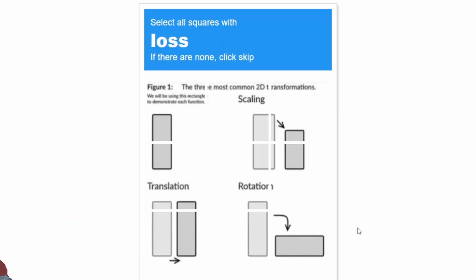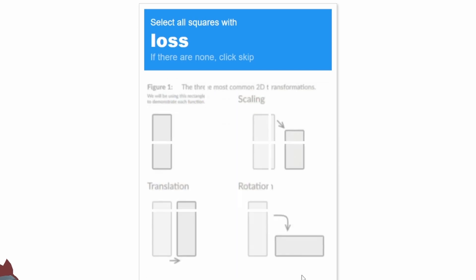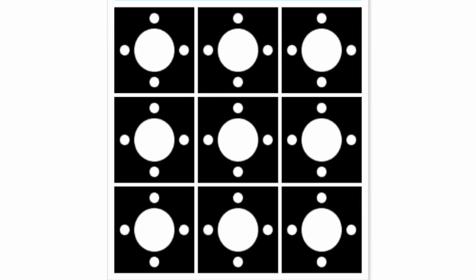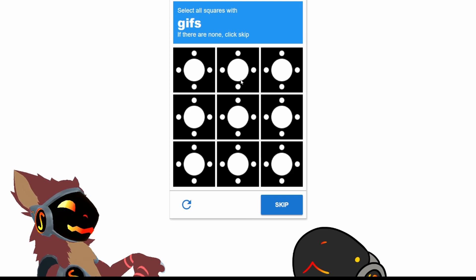Select all squares with loss. Well, this is loss. This whole thing is loss. Anyone can see that — it's a four-panel comic, every four-panel comic is loss. Oh shit, that was kind of fast. I saw them there for a second. It was all of these.